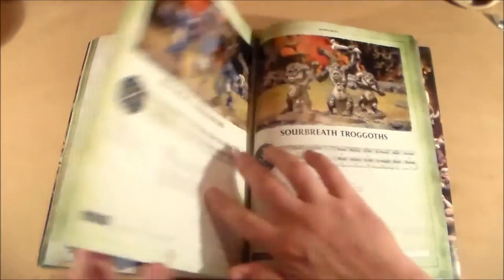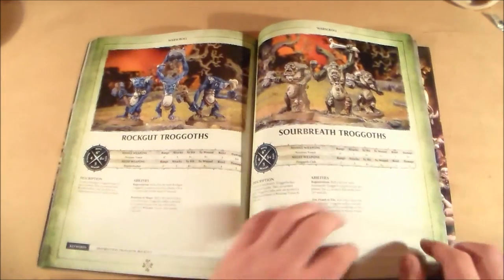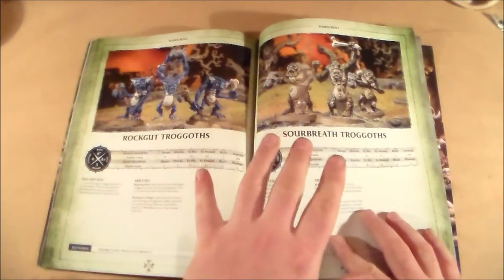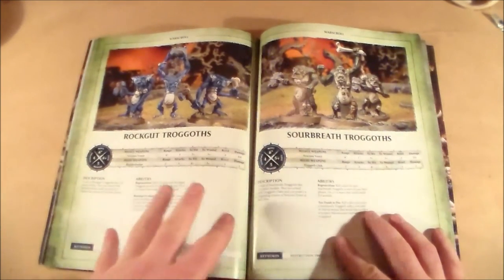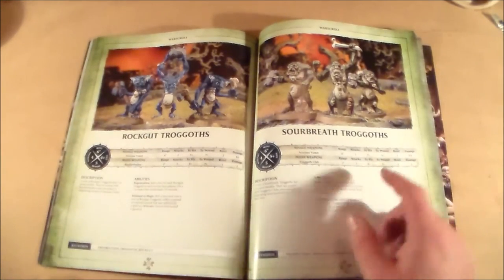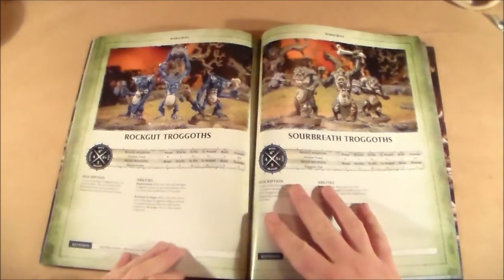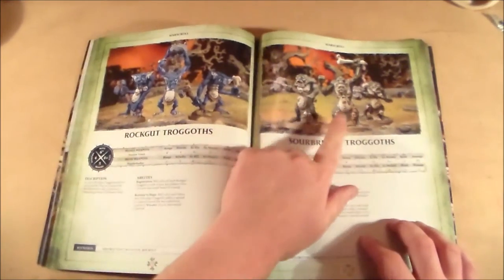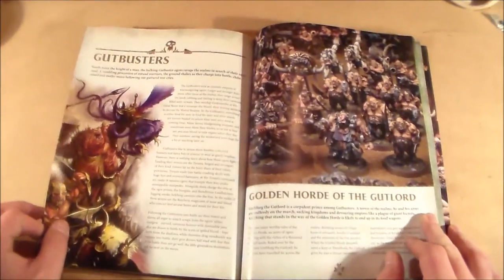Then we have Troggoths — the Trolls. You have the Fellwater Troggoths, which are the old River Trolls, and the Rockgut and Sourbreath Troggoths. I think in the last edition these were upgrades rather than separate units, but here they each have their own war scrolls. I like the models, though they're expensive to get.